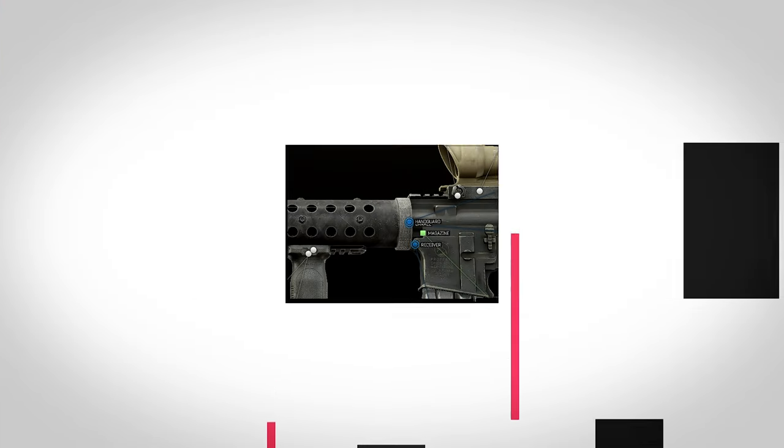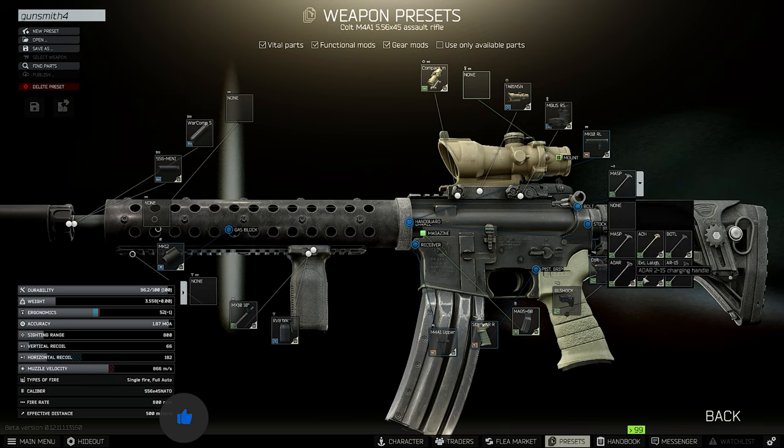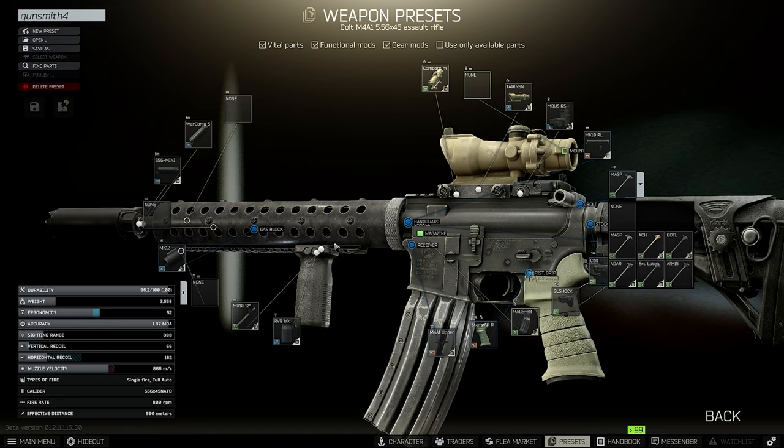Battlestate Games changed Gunsmith Part 4 with patch 12.11. I checked a lot of videos and the builds are very, very expensive — Graal grip, Shift Fortis grip and all of that. I played around a little and made a build without the Graal grip or the Shift Fortis or any expensive and unnecessary attachments. My build is pretty easy to get if you are a little bit lucky and you have to kill a very specific guard from Roshala.